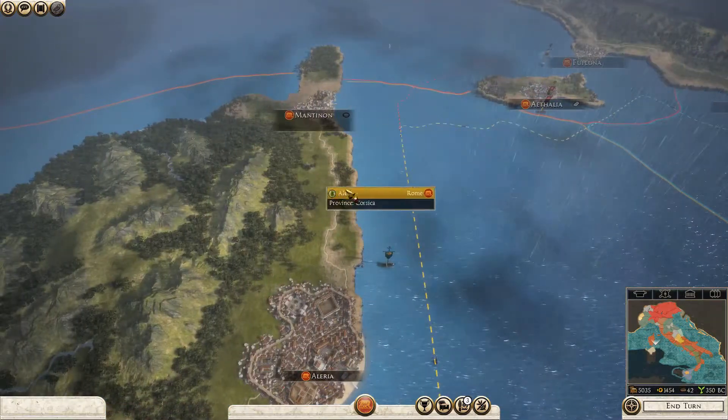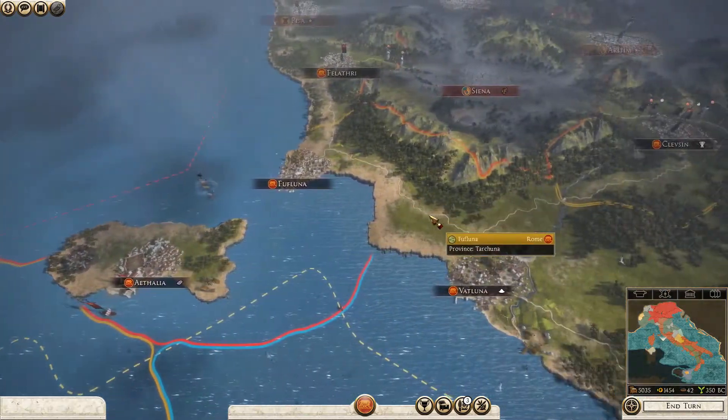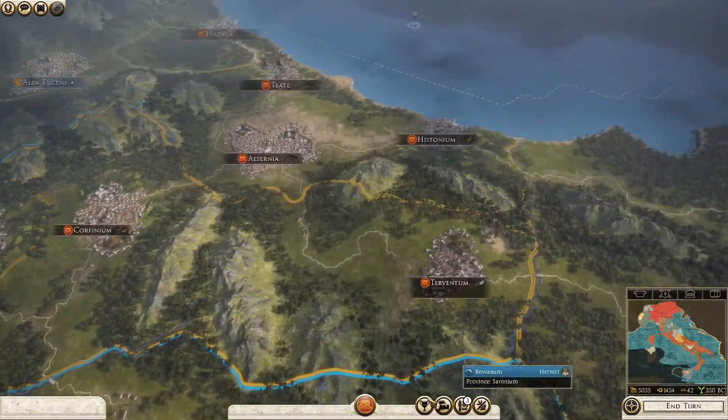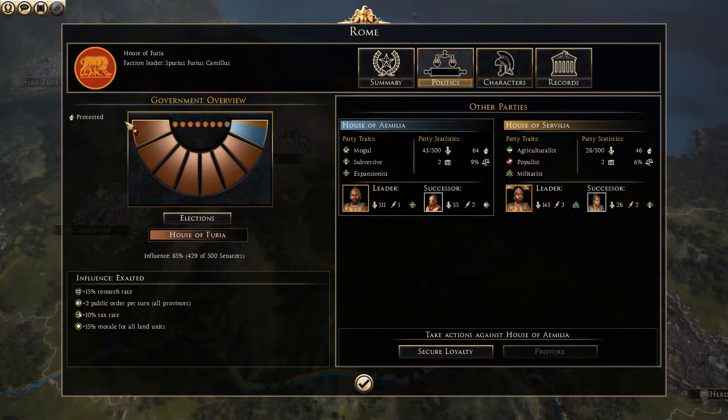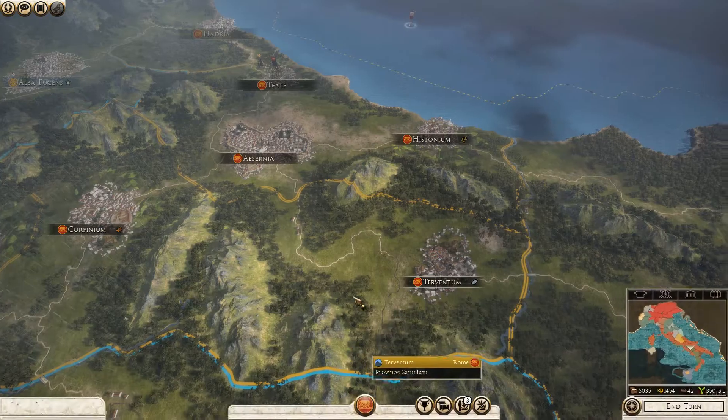We finally finished off taking the rest of Corsica and the little island between Corsica and the main Italia. We also finished off a rebellion that sprung up again. We had some political problems, so we are protected now for another six turns, which is great. Everyone's going to be a lot more happy as well because we just overcame a succession, so you kind of get some good political points for that.